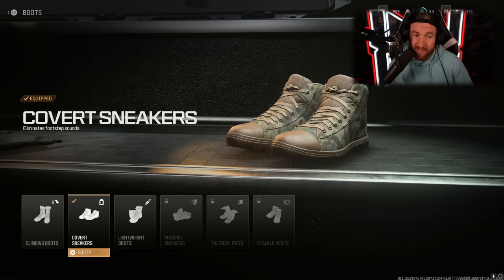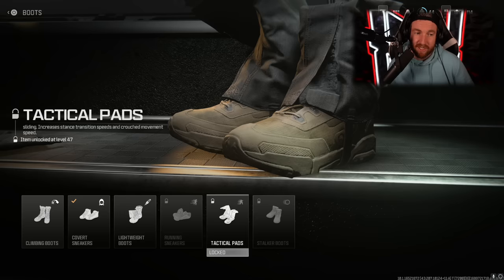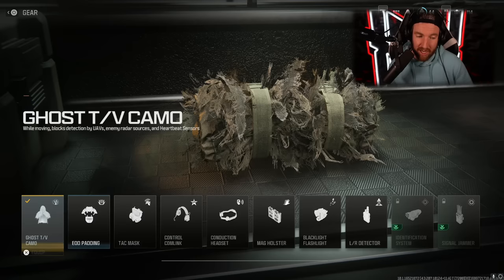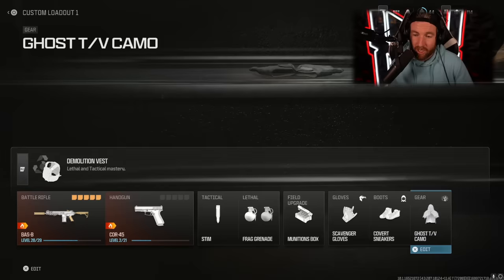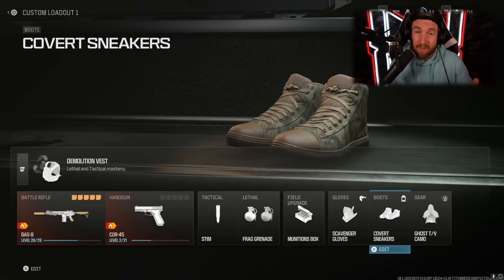There are three really solid boot options. Covert sneakers eliminate your footstep noises — a very big deal since footsteps are easy to hear with a headset, making this the number one choice for most players. For more aggressive players, tactical pads increase stance transition speed and slide distance, and stalker boots let you strafe faster. For gear, ghost is pretty necessary since almost everyone is running UAVs. Both ghost and covert sneakers are unlocked through armory unlocks — completing daily challenges and winning games — and those were the first two things I unlocked, so I recommend you do the same.